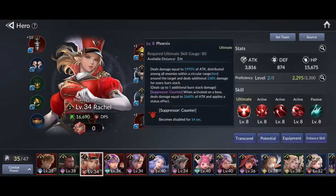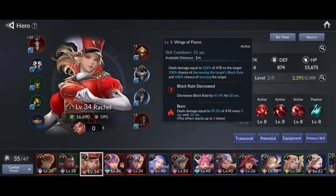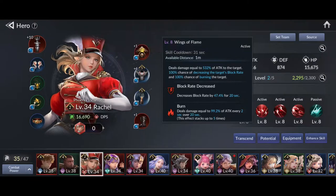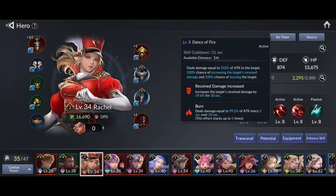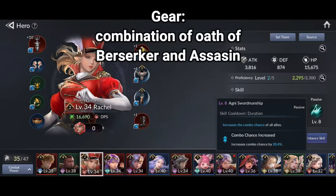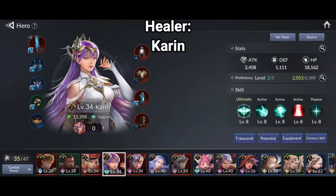The third member is Rachel — she will be the damage dealer and the key to victory. Her attack skills will apply burn effect on the boss and slowly decrease the boss's health. Her ultimate also has the biggest damage. Equip her with the strongest attack gears you have; a combination of Oath of Berserker and Assassin will be best.